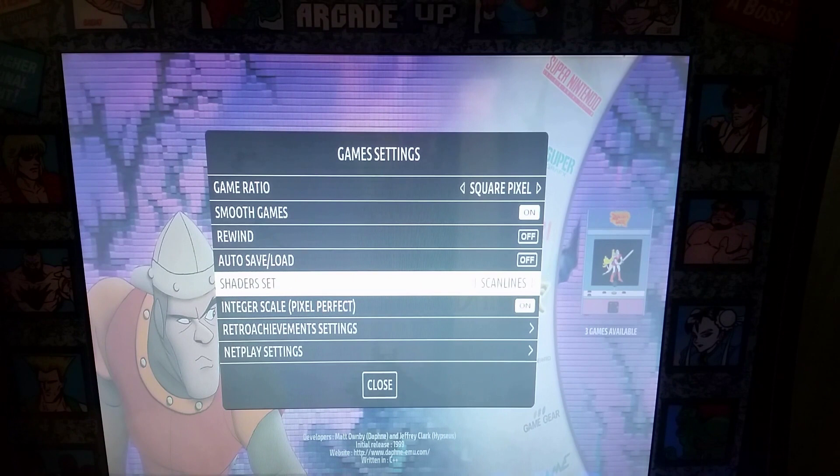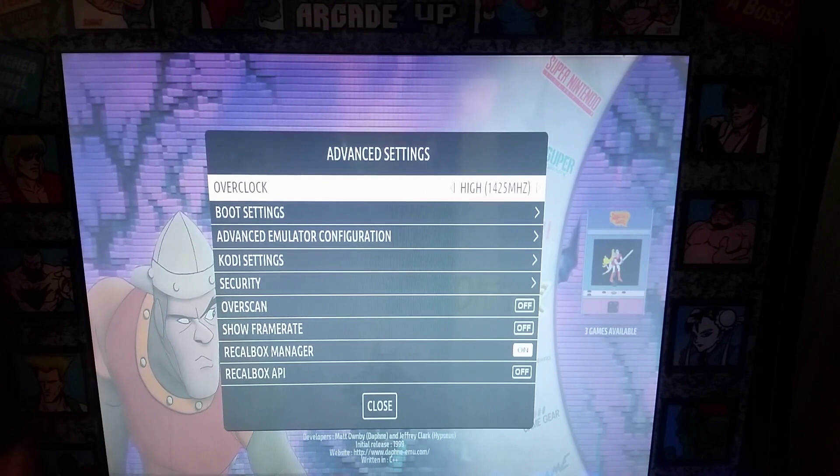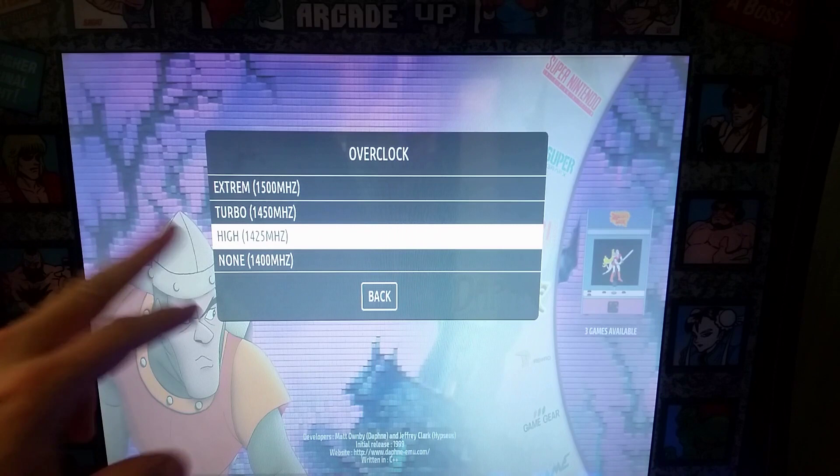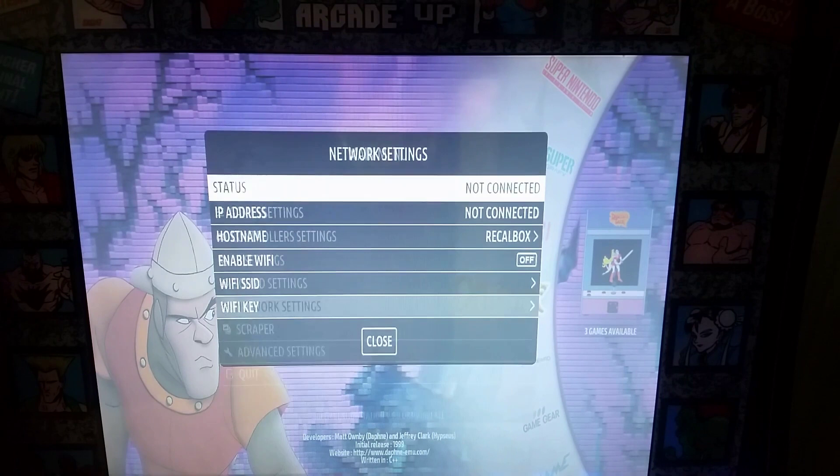You also have a rewind feature — we'll turn that off for now — and shader sets. We're going to turn on scan lines and set pixel perfect for later. Also, in advanced settings, you can overclock to either extreme, turbo, high, or none. I set mine on high and that seems to work pretty well.